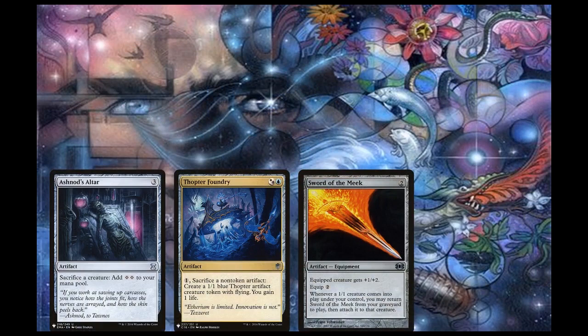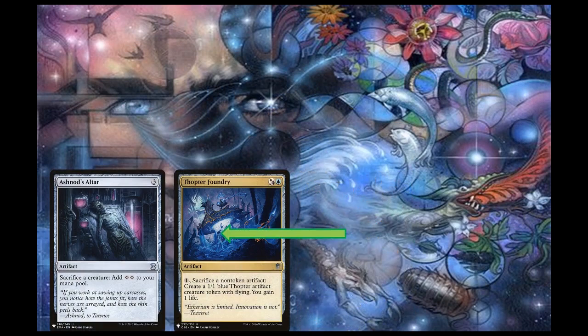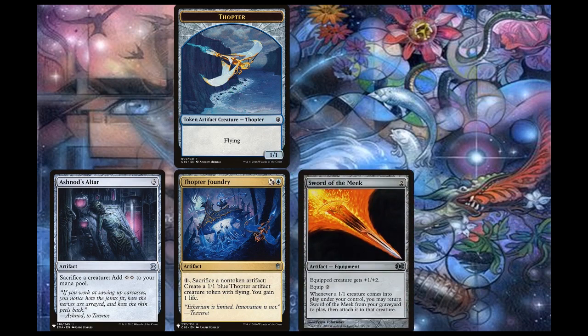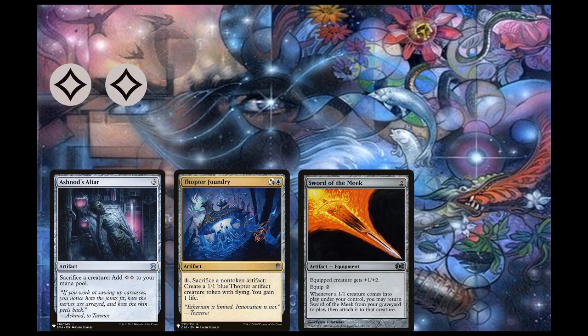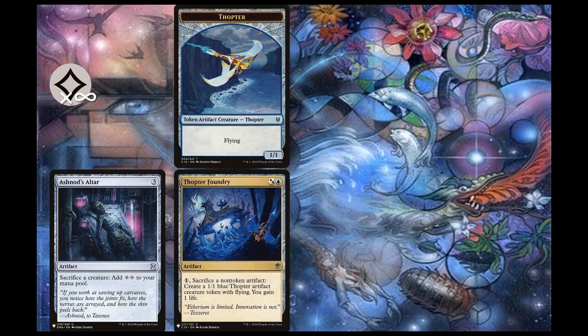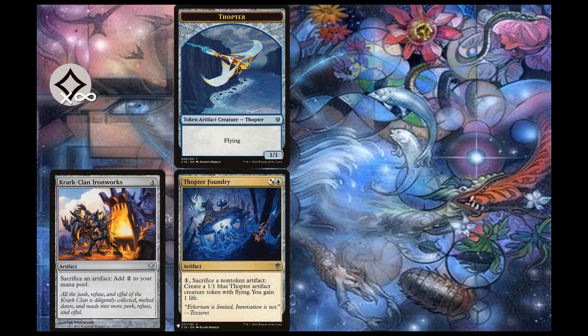Let's say we have Ashnod's Altar in play. We sacrifice the Sword of the Meek to Thopter Foundry, creating a Thopter token. This triggers the sword, returning it to the battlefield. We now sacrifice the Thopter token to Ashnod's Altar, getting two colorless mana. We use one of those to start the loop all over again, netting one colorless mana each time. We can also achieve the same results with Krark-Clan Ironworks. However, on its own, this loop doesn't do anything besides netting us infinite life.